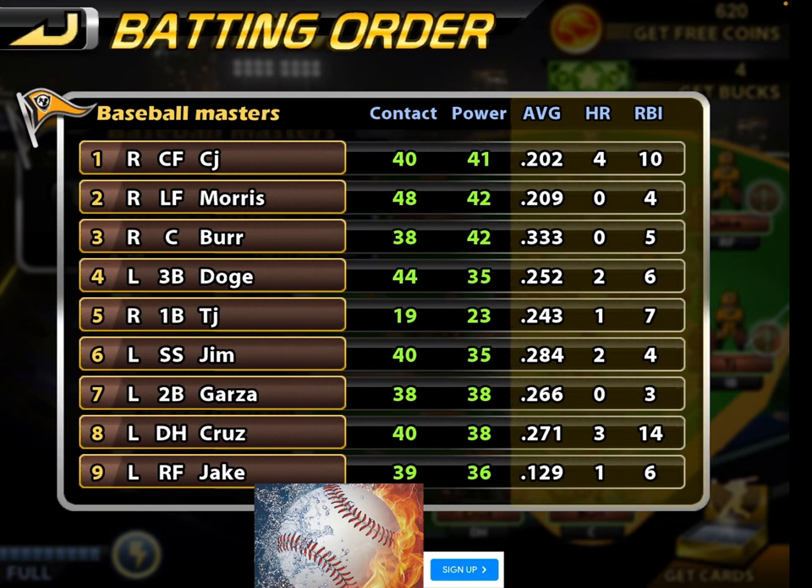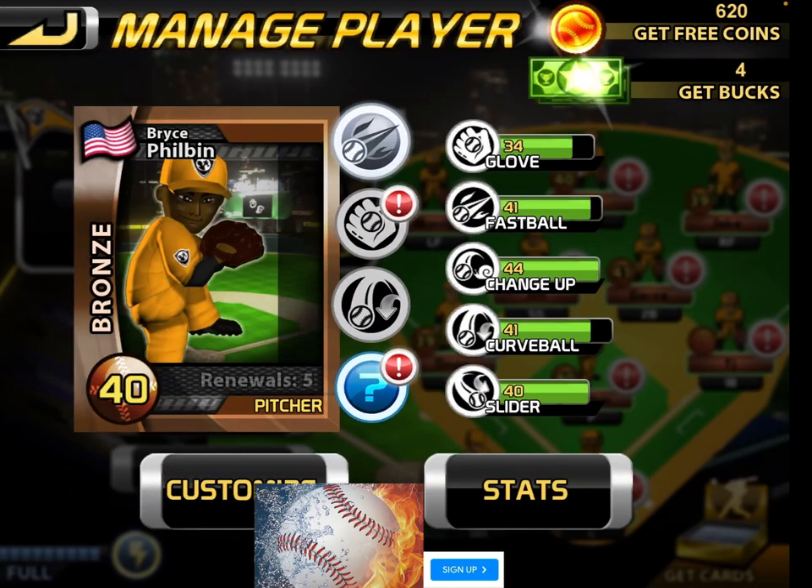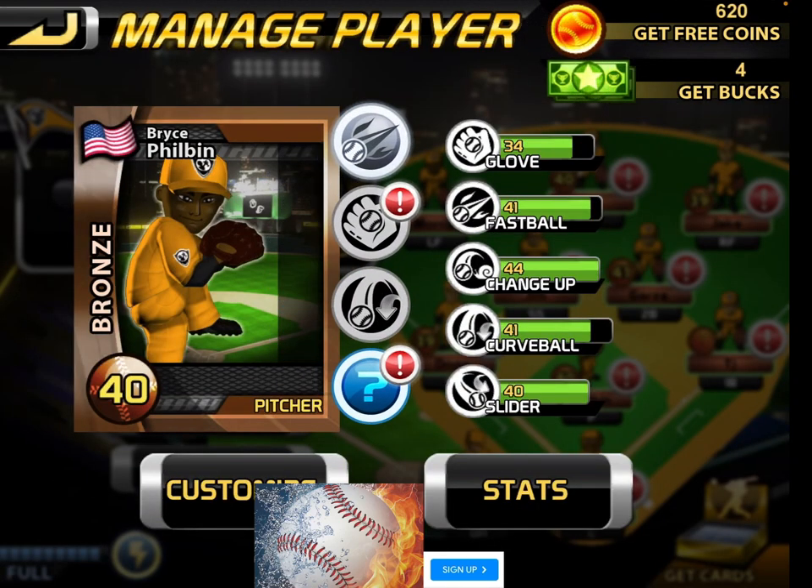I'll let you look at the rest of the stats but here's our batting lineup: first we have CJ, then Morris, then Burr, fourth is Doge, fifth is TJ, sixth is shortstop Jim, seventh is second baseman Garza, eighth is the DH — the designated hitter — Krause, and ninth is Jake the right fielder. Our pitcher today will be Bryce Philbin.